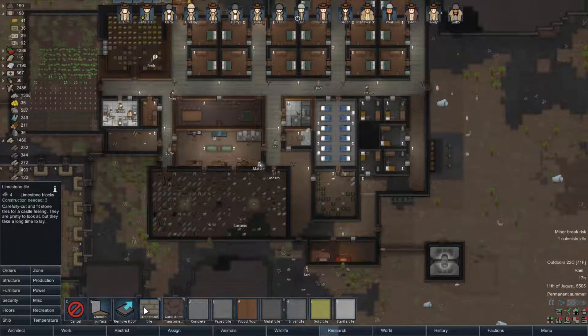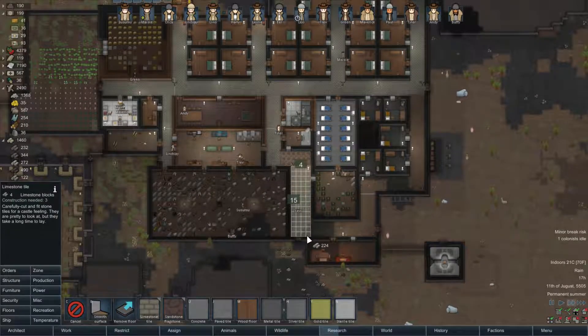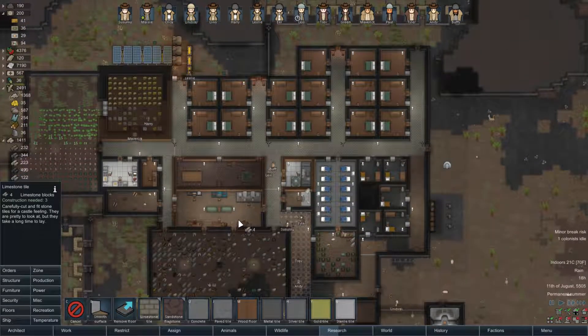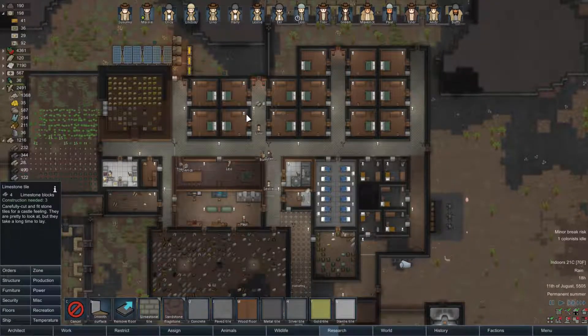Let's just set up more flooring now - why not, we'll just keep going around this corridor. Finish the loop around here and then we can work on the interior rooms. At least this way we won't track dirt everywhere - that will be a nice improvement.